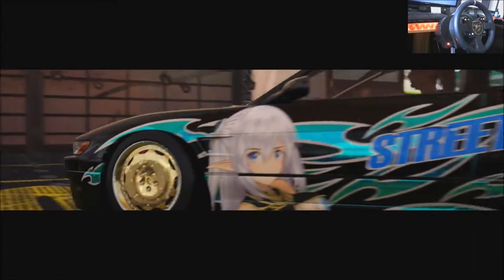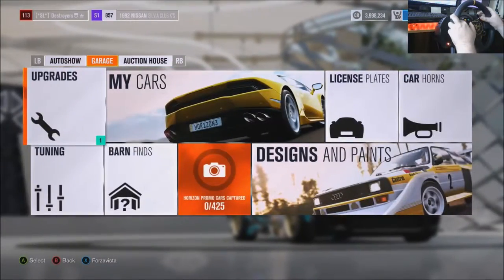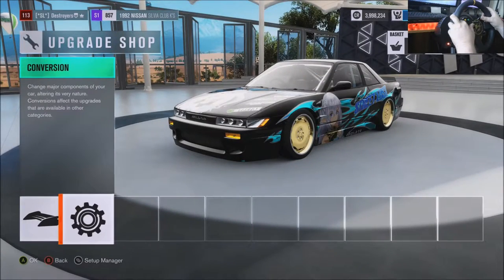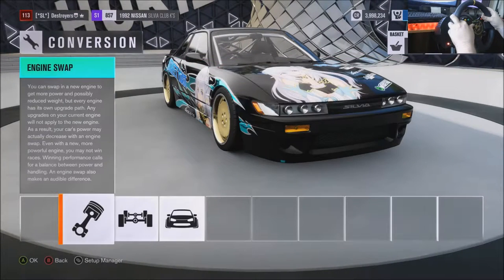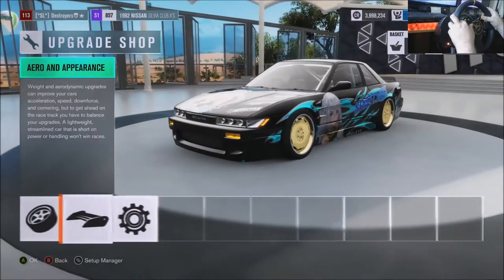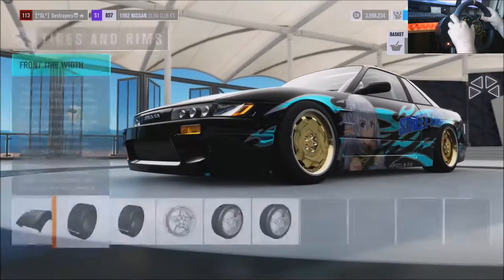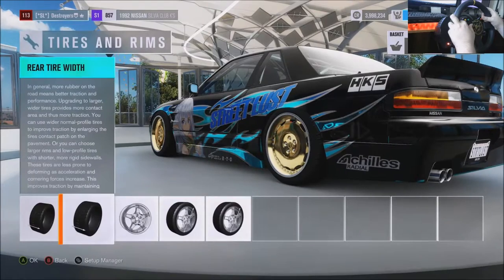I said I was going to show you guys the tune while sliding but kind of forgot, sorry about that. Okay so upgrades — custom, you guys know it's got the Rocket Bunny kit. Engine swap: RB 2.6 liter twin turbos, you know. Sport tires, 245s in the front and 265s.